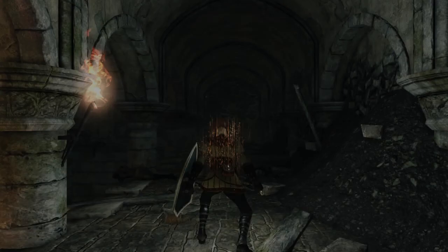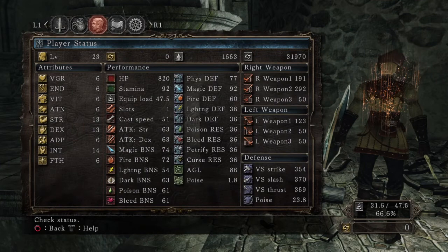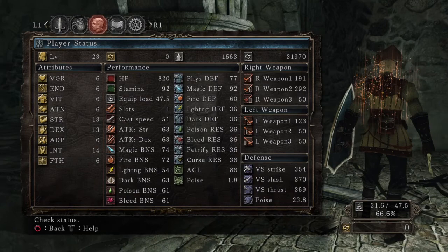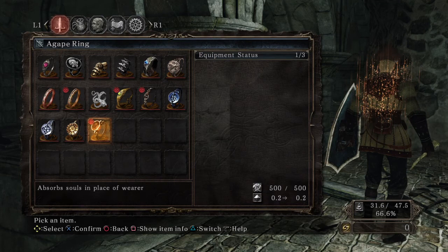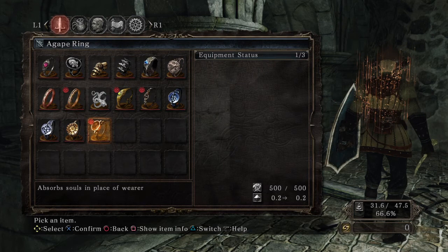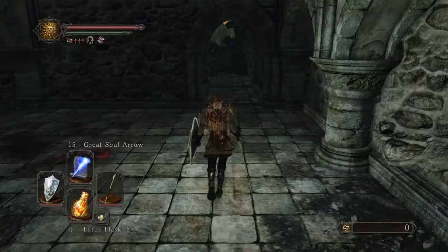We're gonna try the Pursuer. Because we're trying to stay at a low soul memory, we don't have anything upgraded at all. I've only acquired thirty-one thousand nine hundred seventy souls — you can see there in the top right — so far in this playthrough before I found the Agape Ring, which is just here now. Straid sells this ring once you've acquired thirty thousand soul memory, and not before then. So you need at least thirty thousand, and believe it or not, it's actually a real pain in the ass to get from the beginning of the game to Straid and only collect thirty thousand souls. But we did it, and now we have it.